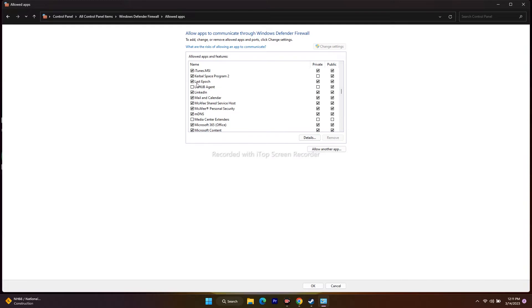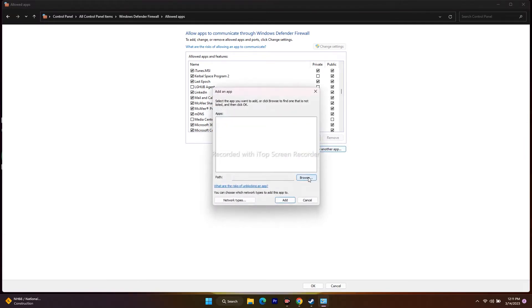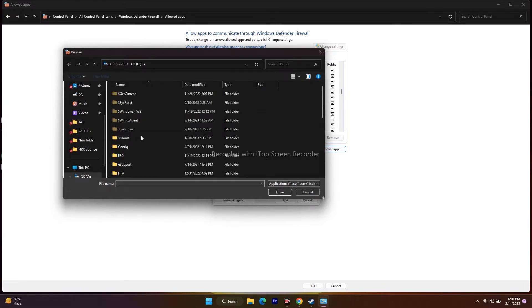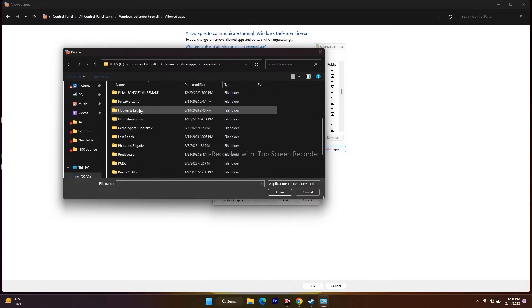As you can see, Last Epoch is already listed. If it's already added, make sure both Private and Public are checked — both should be ticked. If it is not added, click on Allow Another App, then Browse. Navigate to This PC > Local Disk C > Program Files (x86) > Steam > SteamApps > Common > Last Epoch.